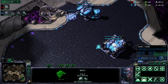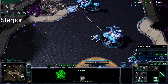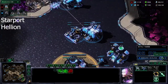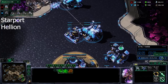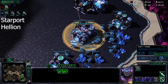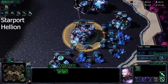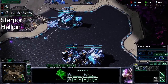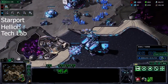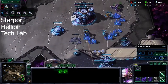As soon as that factory finishes, get a starport, and of course start up a hellion. Keep making marines. Right around now you're also going to want to get your third depot — well, technically your third depot. As soon as that hellion is done, start up a tech lab. Like some of my other builds, we get this reaper and hellion out for scouting.